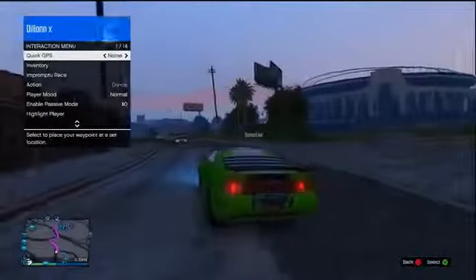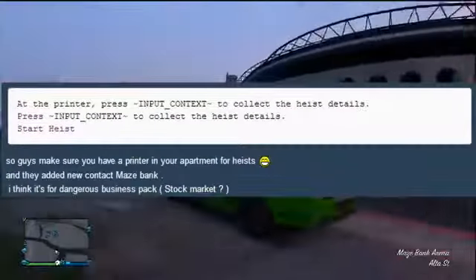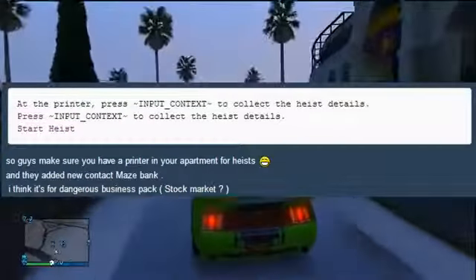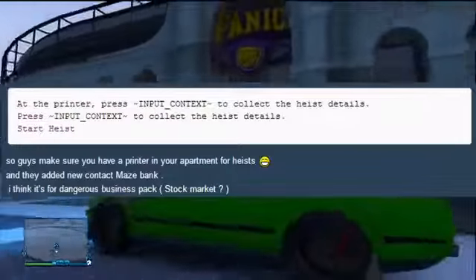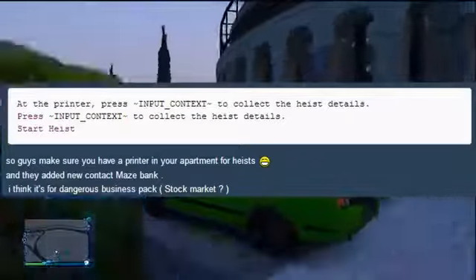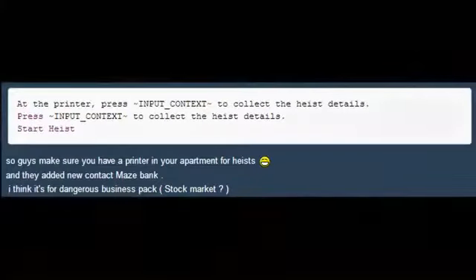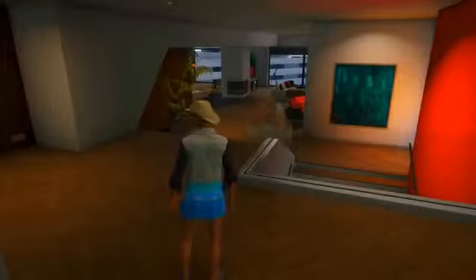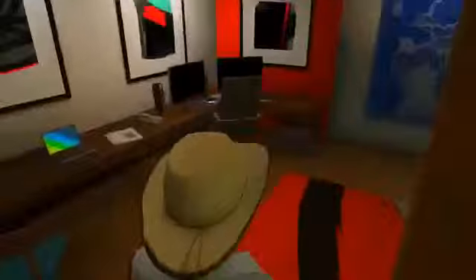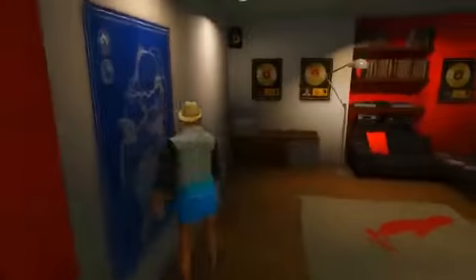The heist information I have isn't a lot, but it's definitely something to go by. As you can see on screen, I have a screenshot of the actual forum post with the code. It says 'at the printer press input context to collect the heist details' and then underneath that it says 'start heists.' FunMW2 stated: make sure you have a printer in your apartment for heists, and they also added a new contact called Maze Bank. In high-end apartments there is actually a printer in the room to the left, which is rumoured to be the heist planning room, with a map of Los Santos on the wall and the printer in the corner.